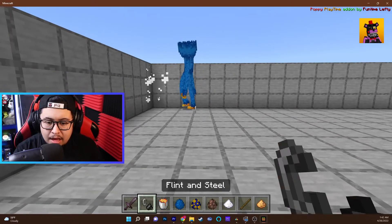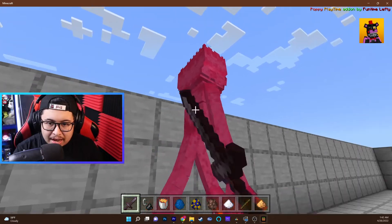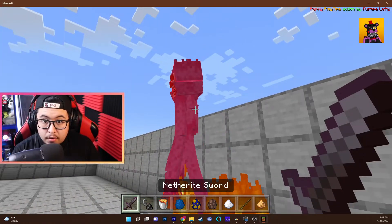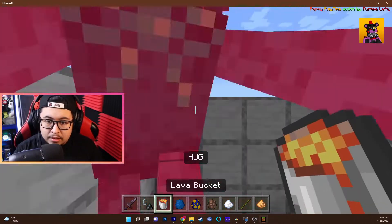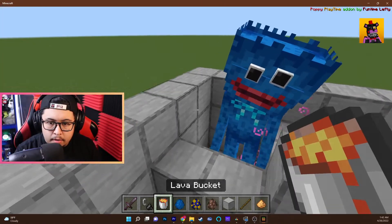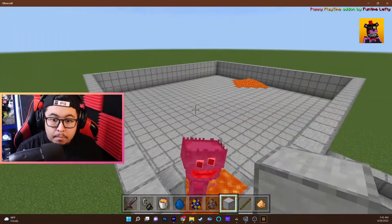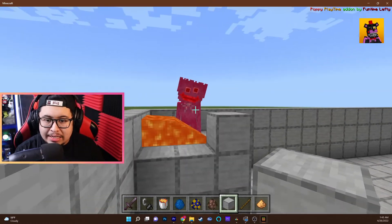Let me put on a couple more villagers. I wonder how hard it is to kill Huggy Wuggy. Let's hit him with my netherite sword — look at how many hits he's taking and he's not taking any damage! What if I set him on fire? This guy's like invincible. Let me put down some lava — he can't kill me, I'm in creative mode. Huggy Wuggy, enjoy a nice relaxing lava bath.